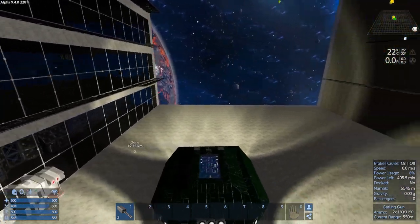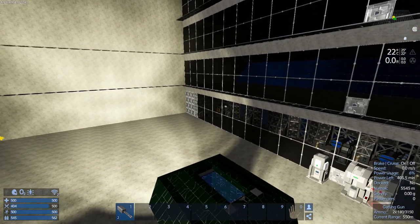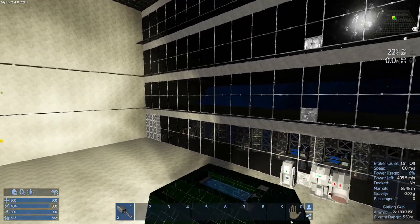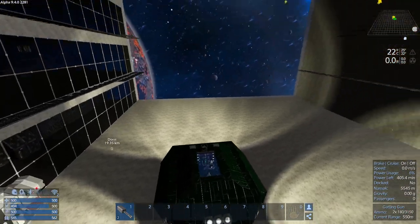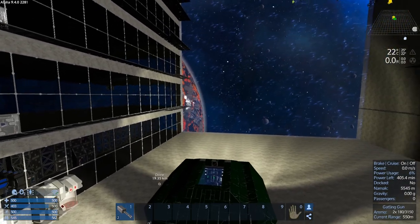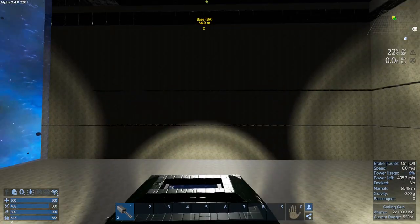We're out here in orbit again in the space hangar. We dumped off all our stuff, refueled, restocked up, and we're just going to head back out right away here.